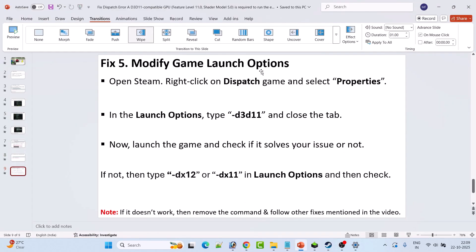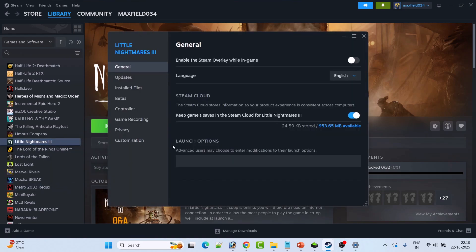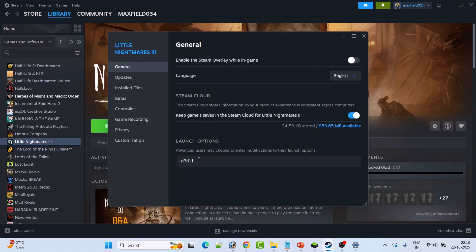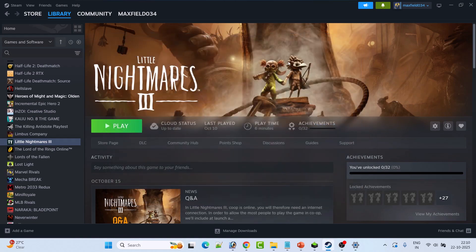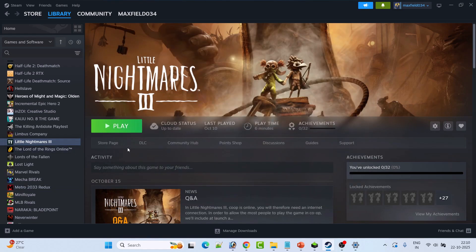The last solution is to modify the game launch options in Steam. Go to Library, right-click on Dispatch game, and select Properties. In the launch options, type '-d3d11', close the tab, and launch the game. If that doesn't work, try '-dx11', and if that doesn't work either, try '-dx12'. Close the tab and launch the game each time to check if the problem is solved.